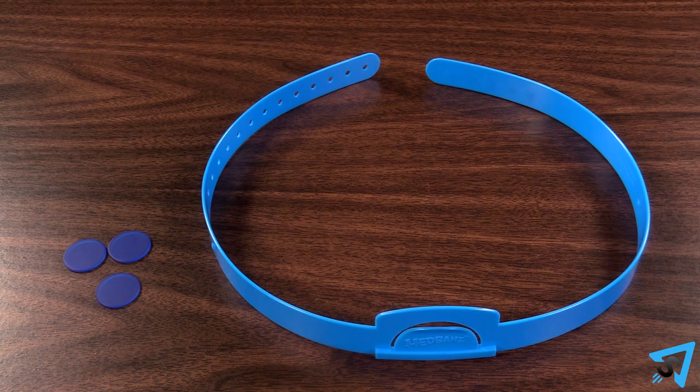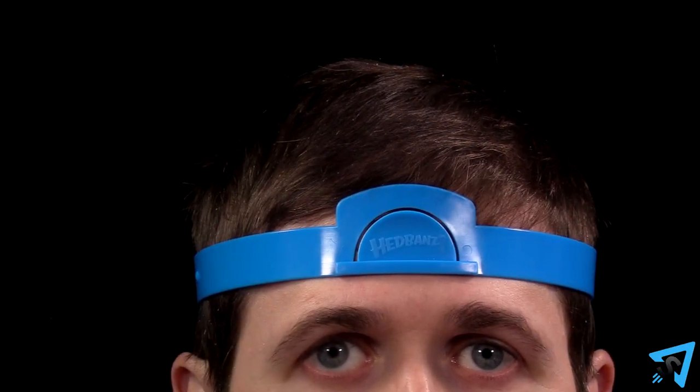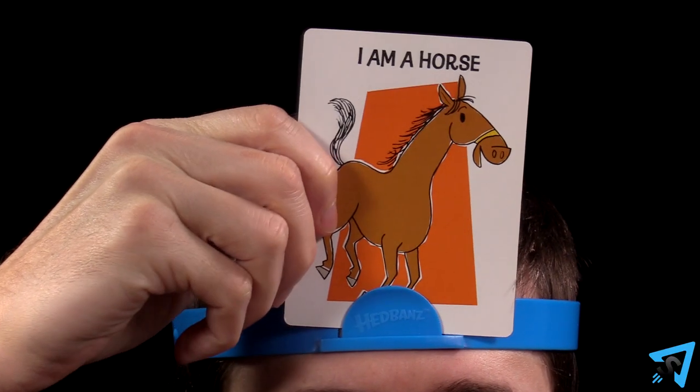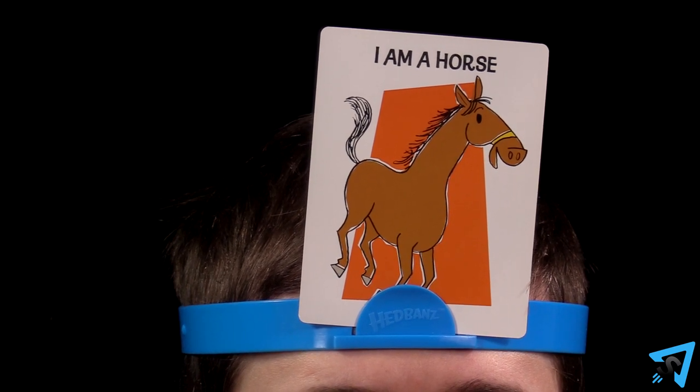Give each player three chips and one headband, which they place on their head with the logo centered just above their eyebrows. Each player draws one card from the deck and, without looking at it, inserts the card into the clip of their headband with the image facing out so all the other players can see it.